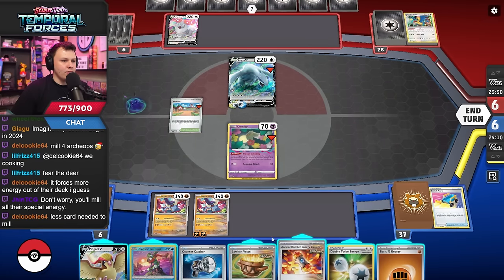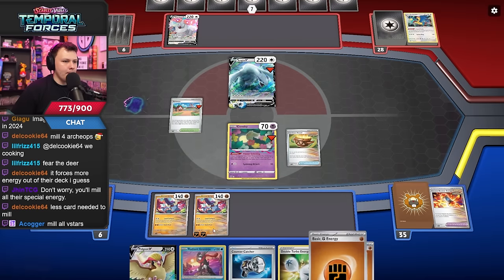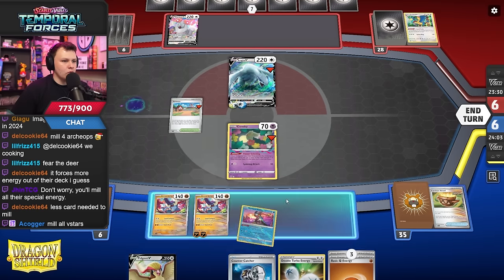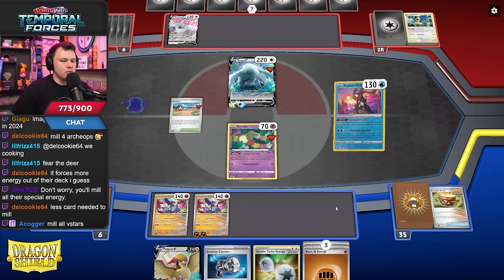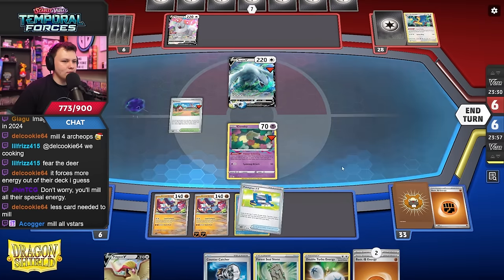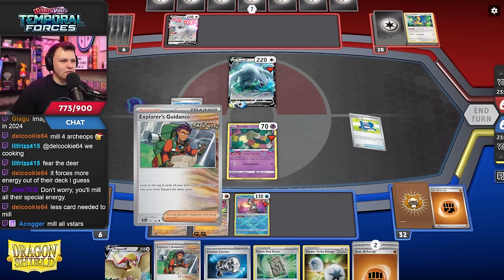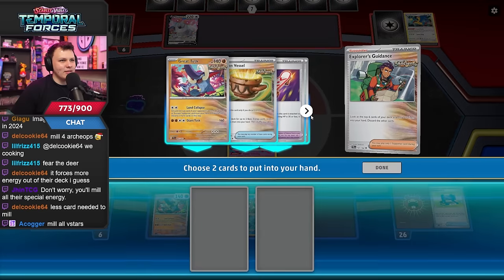I can Hatter treat the Comfy afterwards, hopefully this gives us a draw supporter. Come on — okay, Greninja! I could have Earthen Vesseled away this first, just get rid of their Nest Ball. Cooking a little bit here. I need to find a supporter though, give me a supporter please. Okay. All right, we're kind of cooking now. Let's see how bad this feels when we play this.